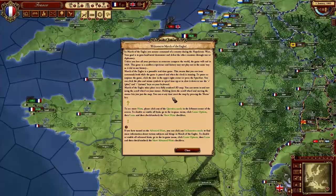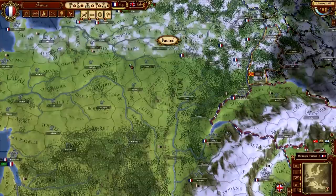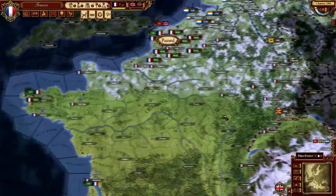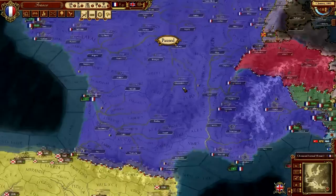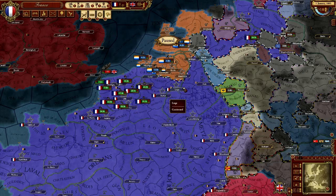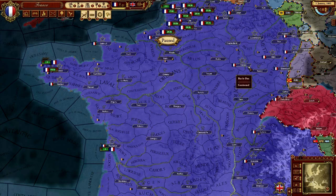As with any other Paradox game, you start paused and can zoom in and out. There's going to be very little reason to be zoomed in this much. This is a terrain map showing forests etc. The first thing you should do is come into the map modes and choose the political map — just to show you which country is yours and which countries are going to be yours pretty damn soon.